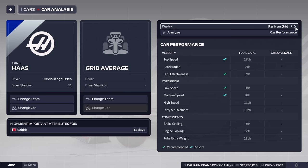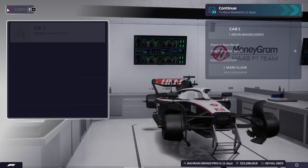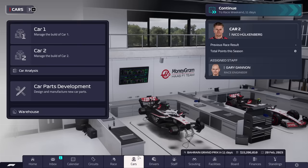Currently the car is pretty decent. We're lacking top speed but we have decent DRS and decent cornering - honestly it's not bad. Same for the cooling here. We start around 50 for both of these, so we can already start doing a little bit of experimenting with making car parts.